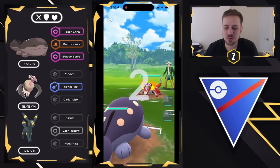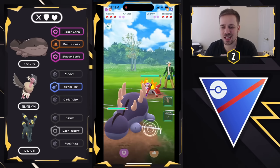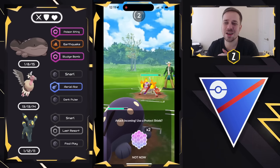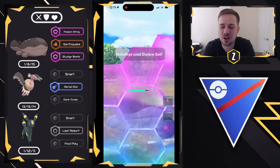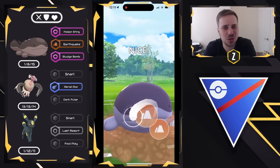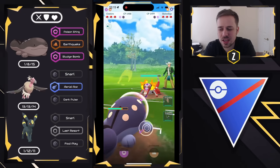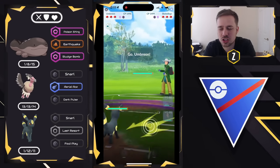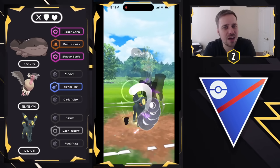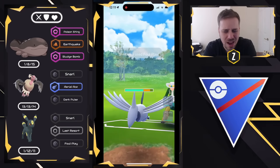Moving into the next one — Skeledurge on the lead. This whole team loves Skeledurge and Skeledurge loves this whole team. It's a toxic relationship because of the damage that can be put out. I shield the Shadow Ball and then look to go for the Earthquake to one-shot the Fire Croc. Then we look to see if we can catch a charge move on Umbreon — I swap, but they counter-swap and come in with a Skarmory with Steel Wing. I haven't seen this Pokémon in a long, long time — probably seasons ago, years ago.